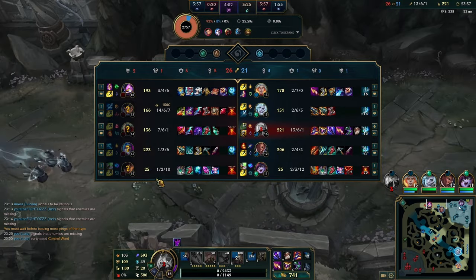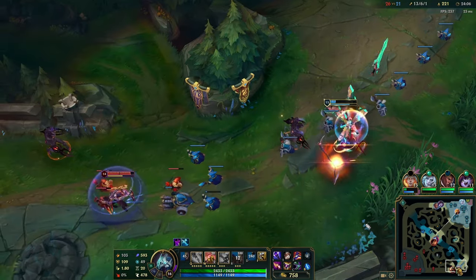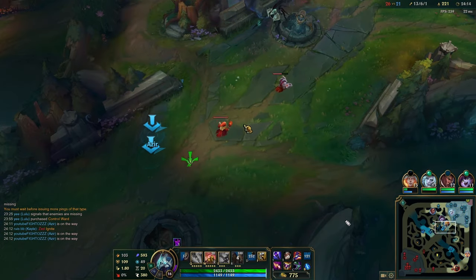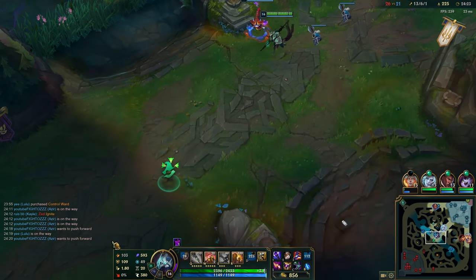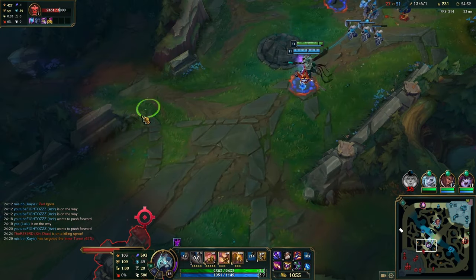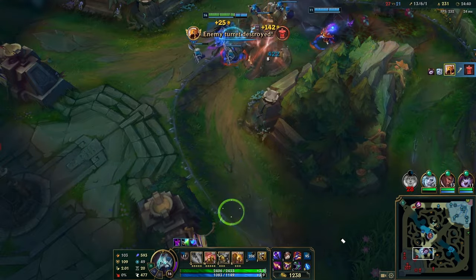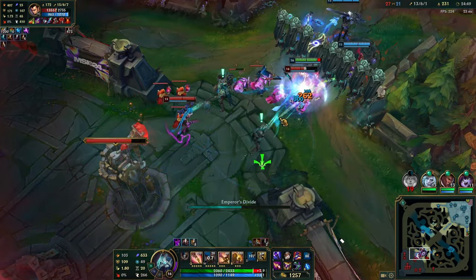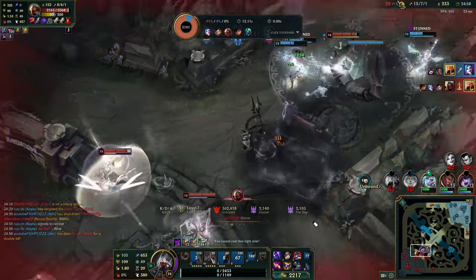At this point we want to walk to side lanes, fix the wave state, then just go mid and ping teammates mid. Do not split push when you're this strong on Azir — the best thing to do is walk mid and teamfight. Even if you're down a player, as long as you have the right position and play front-to-back it's very easy to win. Push the lead while you have this massive item advantage before people have the correct magic resistance to stop you. If teammates are going the wrong direction, be assertive — ping mid, and force the play. This is the strongest point of the game for my champion and I'm forcing this mid play whether my teammates like it or not. Azir is a very decisive champion.